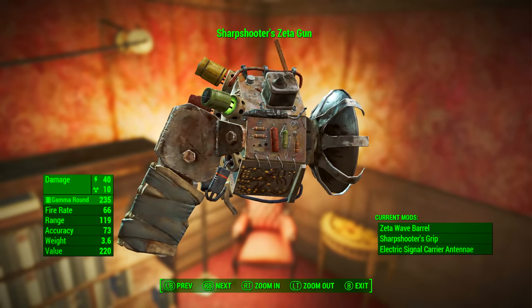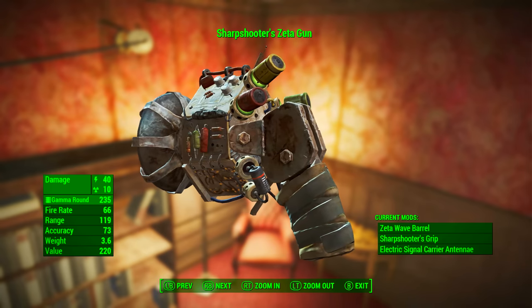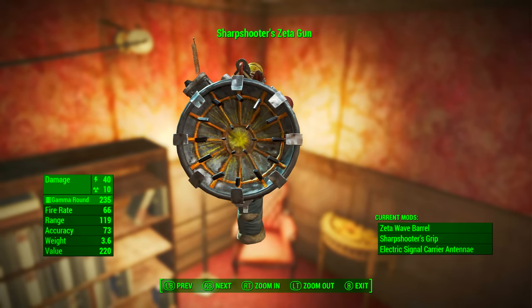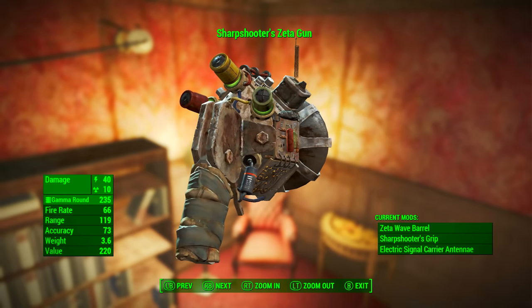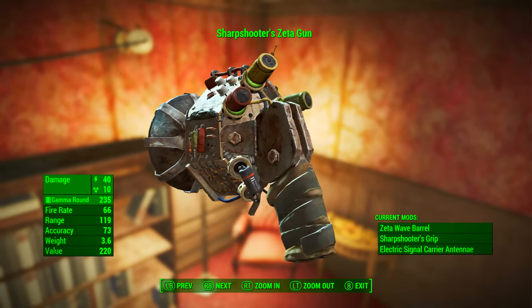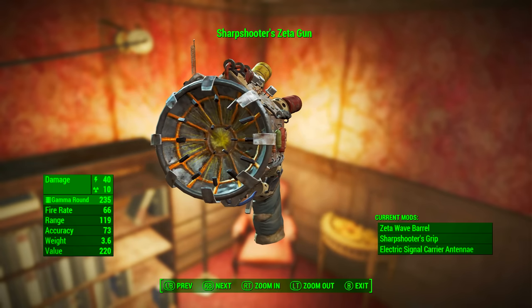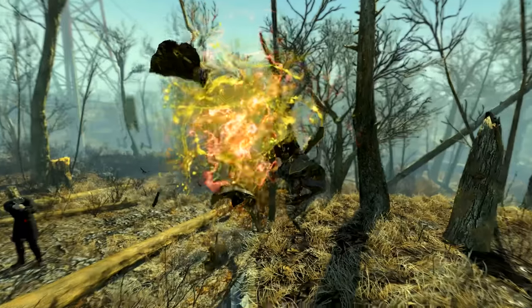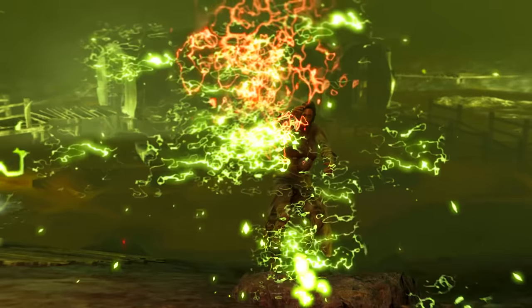The Sharpshooter's Zeta gun has a base energy damage of 40, a base Zeta radiation damage of 10 — we'll talk more on that later. It uses gamma rounds as ammunition, has a fire rate of 66, a range of 119, accuracy of 73, weight of 3.6 pounds, and a value of 220 caps. There are no legendary prefixes because the unique element of this weapon is a modification and not the weapon itself.